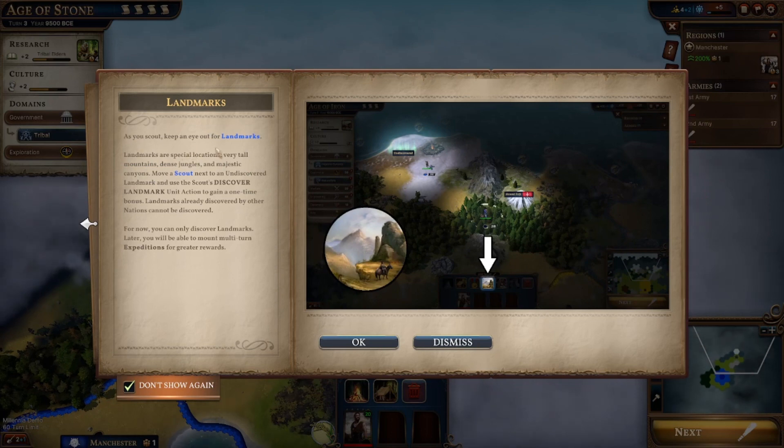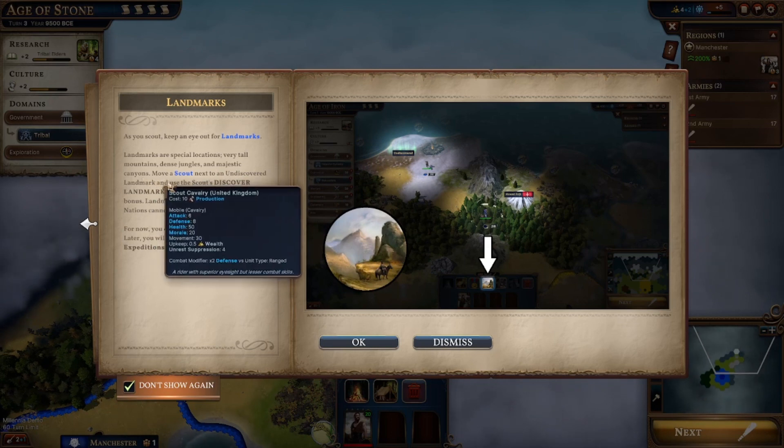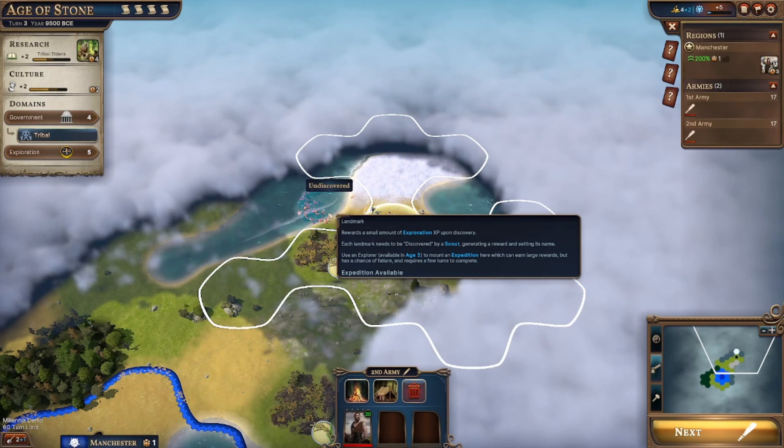As you scout, keep an eye out for landmarks - that's that thing that went. Landmarks are special locations - very tall mountains, dense jungles, and majestic canyons. Majestic canyons - it's a place where people die from lack of water, yeah, very majestic. Move a scout next to an undiscovered landmark and use the scout's discover marker action to gain a one-time bonus. Landmarks already discovered by other nations cannot be discovered. You can only discover land.